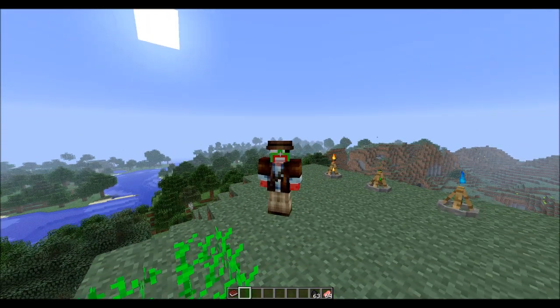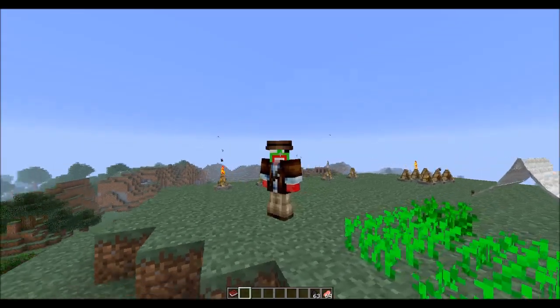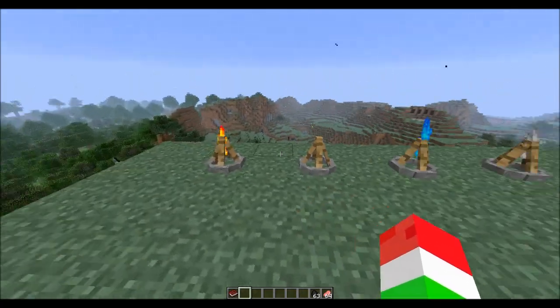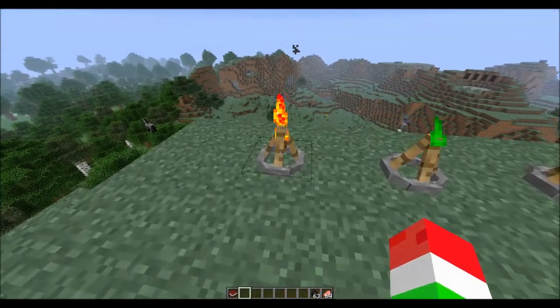You can actually see my skin through the little hat, which is pretty cool. The armor looks like it moves every once in a while. Anyway, moving on - here are the five types of campfires, and first off we're going to have the normal campfire, which doesn't really do anything special.